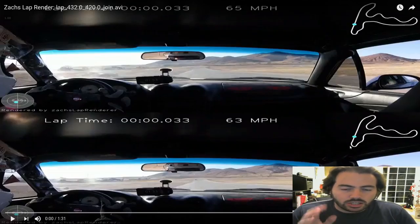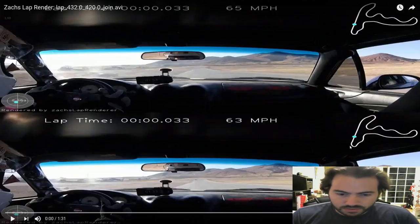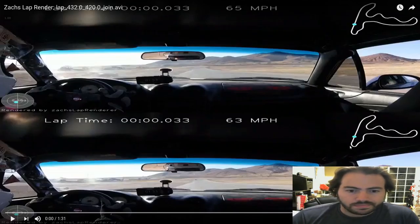The lap on top is actually a personal record — Streets of Willow clockwise in a Miata. The bottom is a couple laps earlier, about a second slower. So here we go.